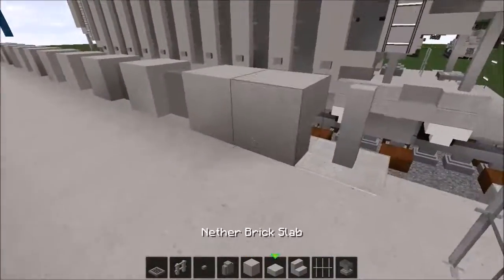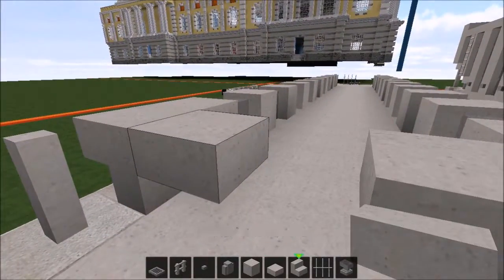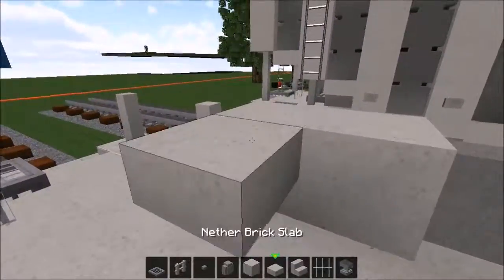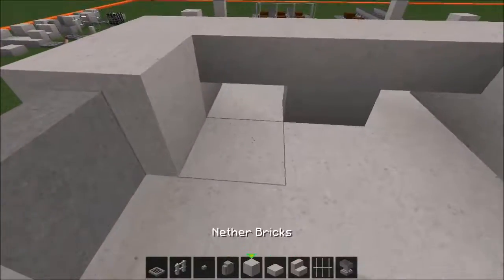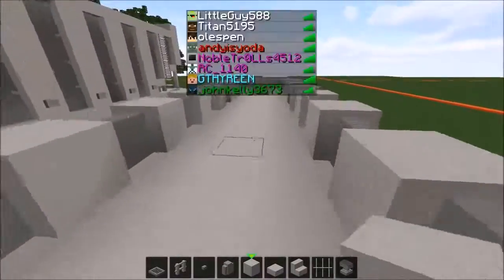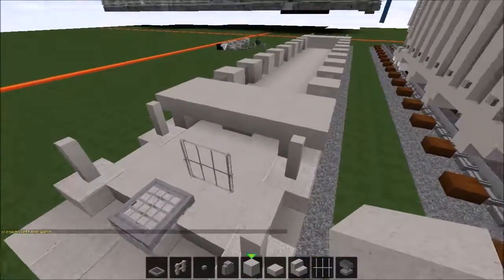Next step is take your nether brick slabs, place one right here, then one right here. In the middle of them take your nether brick stair and place it upside down. Same thing right here and same thing with the stair. Now right here you want to place yourself some nether brick blocks just to close it off.